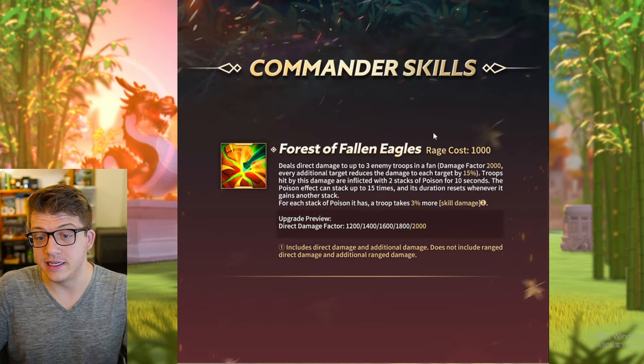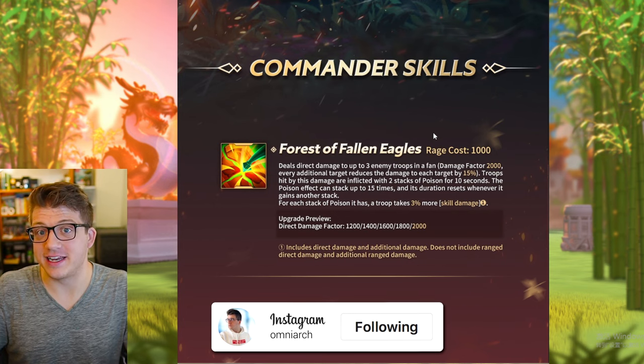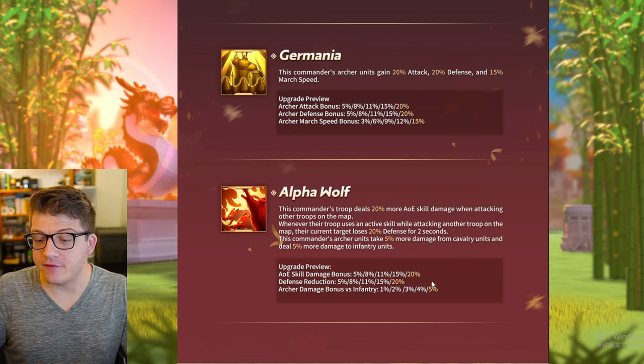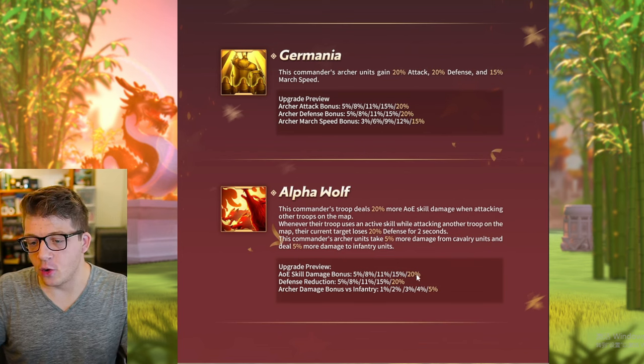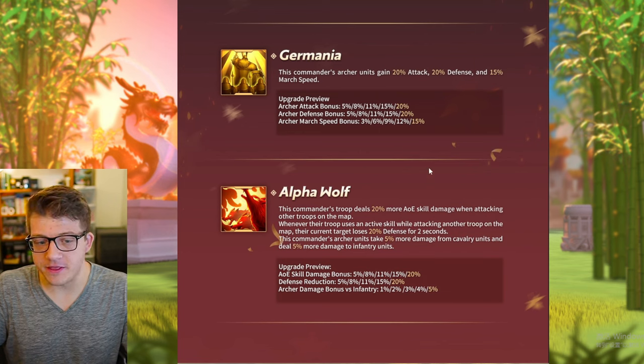The biggest change is obviously the active skill — the number of poison stacks was reduced by 33%. That's insane. We also now have some lack of synergy with single-target commanders, which is really important with that third skill.